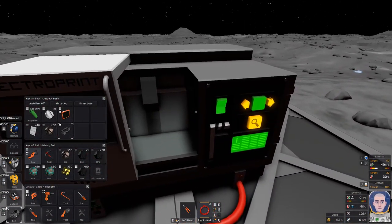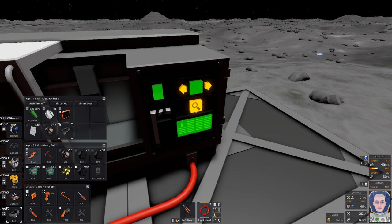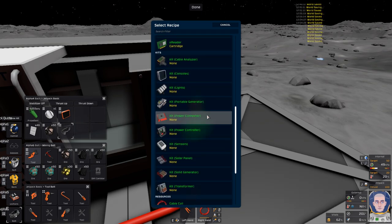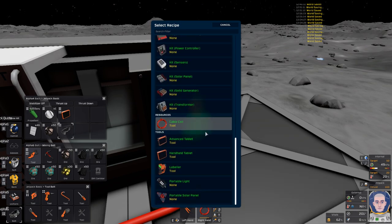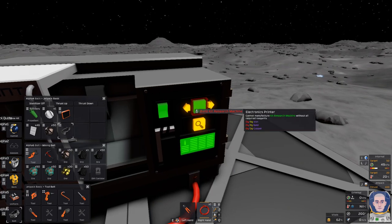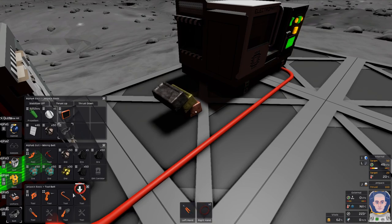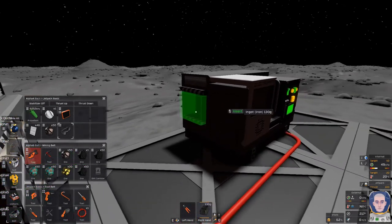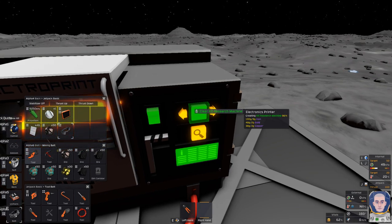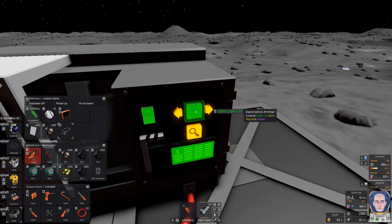Done — I actually had to make a few more cables but we are up and running. Let's turn this off because power is an issue right now. Let's go ahead and see what the research machine needs. Once we get to it I've got to start making the astral light, which needs the advanced furnace — so we're a little ways from that. Cable analyzer — that's a new one. Power connector — that's a new one too. I'm looking for the research machine: iron, gold, and copper.